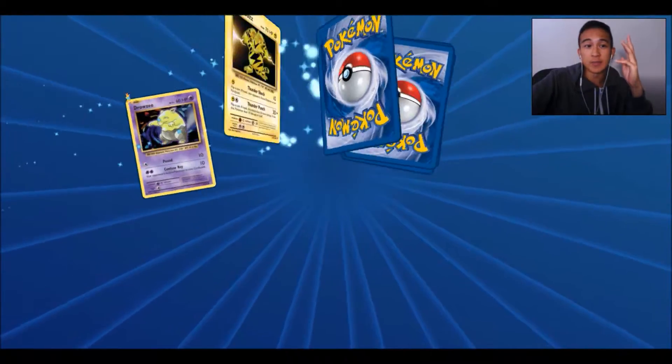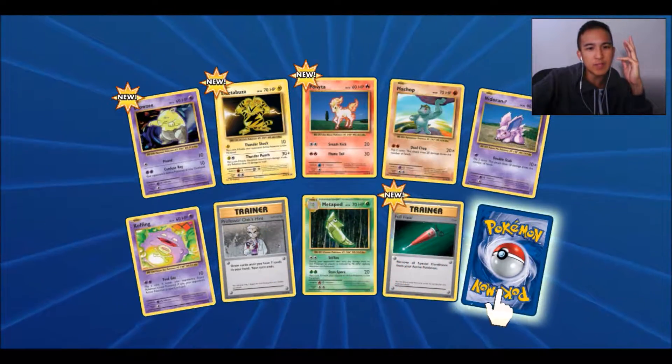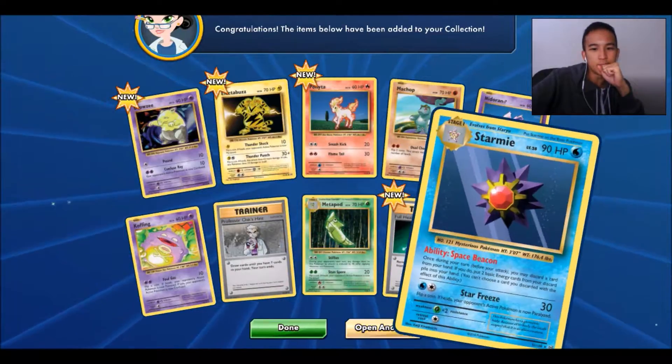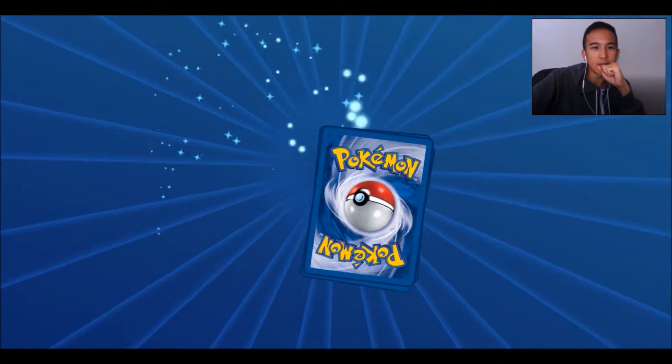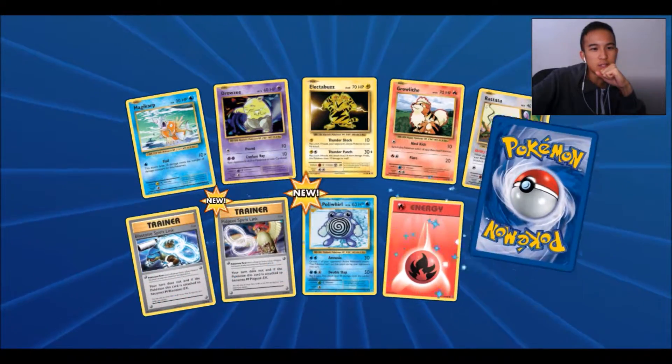Not competitive, but has awesome cards. So we got Drowzee, Electabuzz, Ponyta, Machamp, Nidoran male, Koffing, Presses, Oak's Hint, and a Starmie. Okay, second pack — we got a Magic card, Drowzee, Electabuzz, got the Raticate — that's Rapidash.